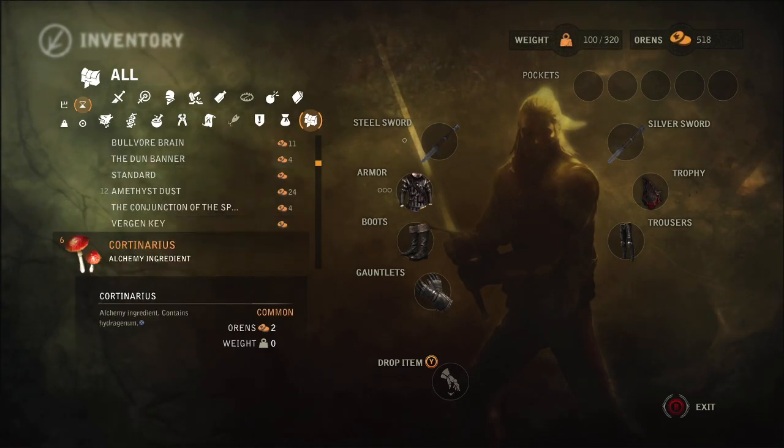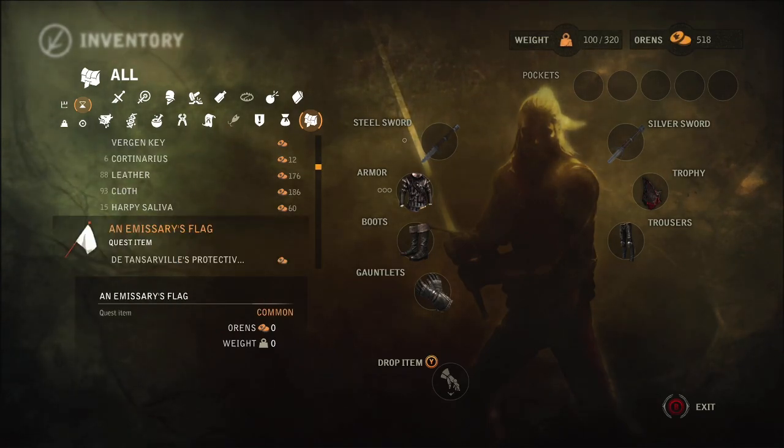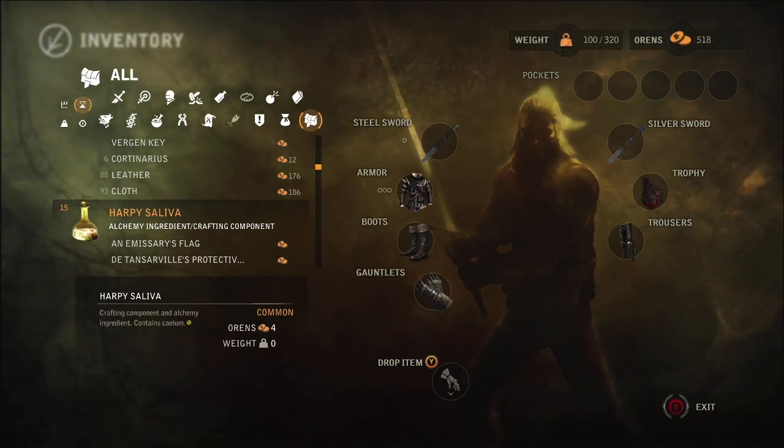So there is a bit of cash for us anyway. Harpy saliva as well, and it's 60. So we've got like two, three hundred orens there.